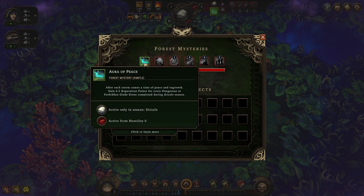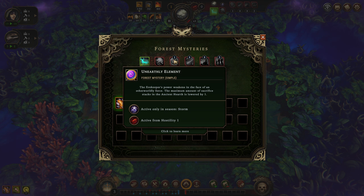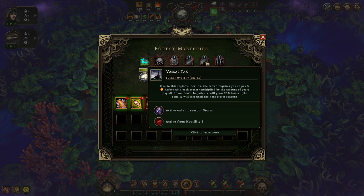Always check out all forest mysteries before you start. We get reputation whenever we finish Glade events during Drizzle — quite powerful if you can pull it off. We get a reduction of sacrifices in the Ancient Hearth — not that much of a big deal. We have a slower global food production scaling with hostility, so food production during the storm will rather suck. And there's a vessel tax — we will have to pay 5 amber each storm multiplied by the amount of years.